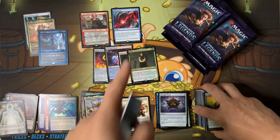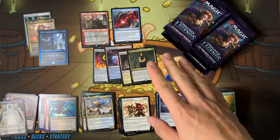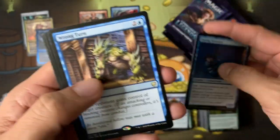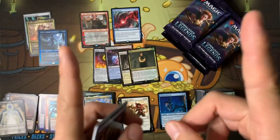If you want Mana Drain, I would wait a couple weeks for it to sink down a little more — maybe a month after Christmas — and then get one, because those are going to skyrocket back up. It's an incredible card, the best counterspell ever printed as you saw in my EDH staples video.